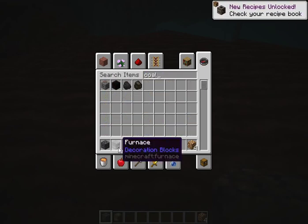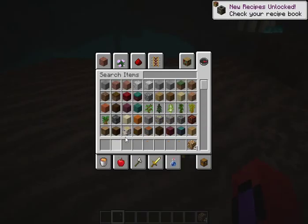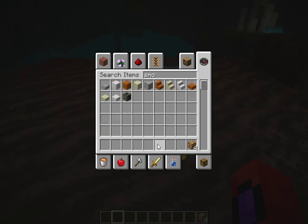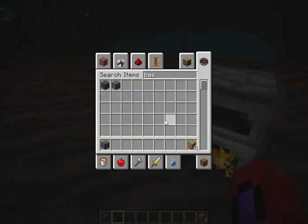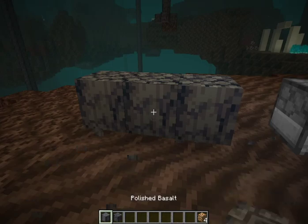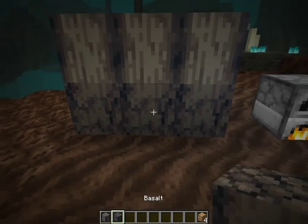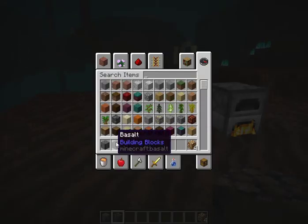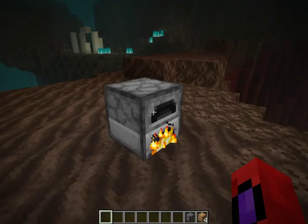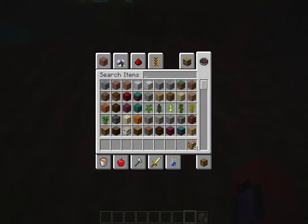Let me get a furnace and some coal. You can also make polished basalt — I think it's called polished basalt. Here's what regular basalt looks like — beautiful, like a castle. But here's polished basalt. I feel like polished basalt looks a little bit better than regular basalt, and I would love to see a castle remade in polished basalt — that would be really cool.